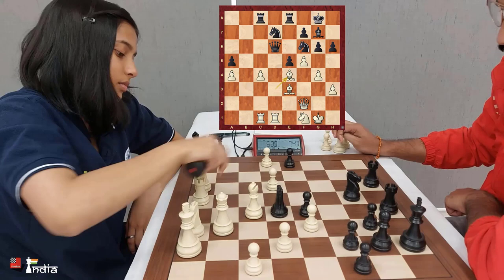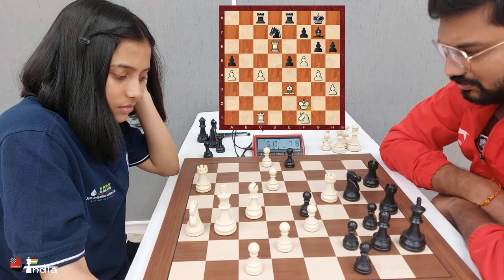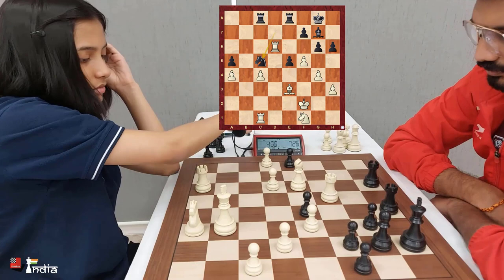If the queen had moved, f takes g6 would have come. So knight e4, rook d6. After knight takes f2, king f2 has been played and the knight is hanging. The g6 pawn is also hanging.